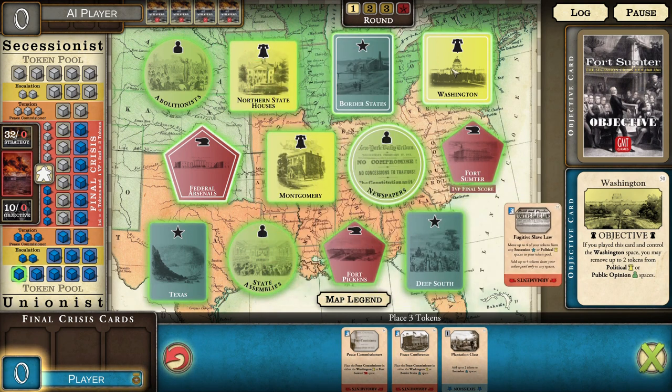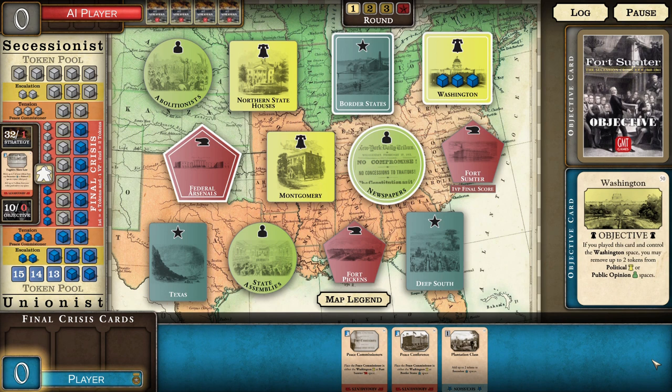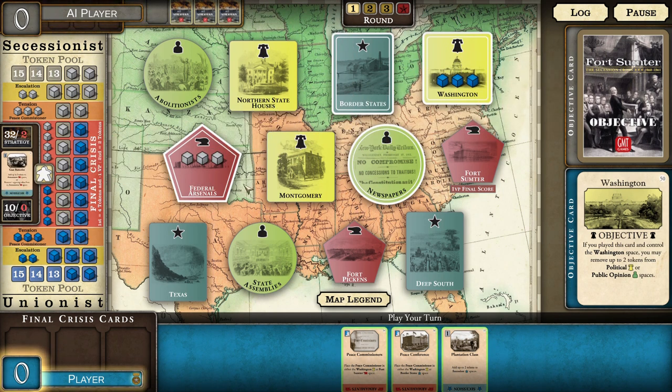We're going to start off — it might be signaling my intentions — but I will do my best to take control of Washington right out of the gate. Then we'll move on to take the other political spaces, and I'll maybe look to grab some of the other key spaces here, like the border states, now that he's gone all in on armaments.